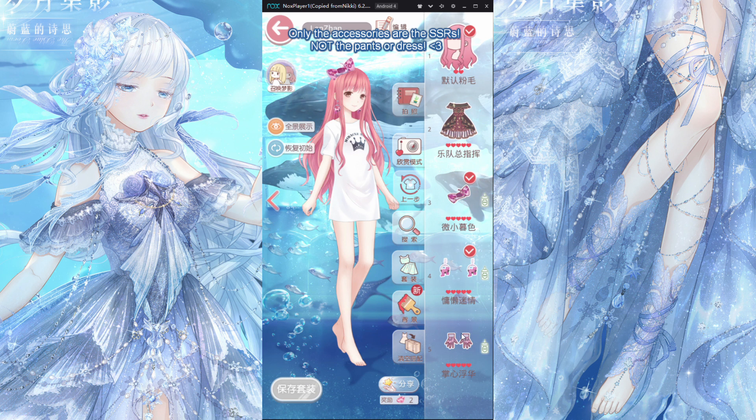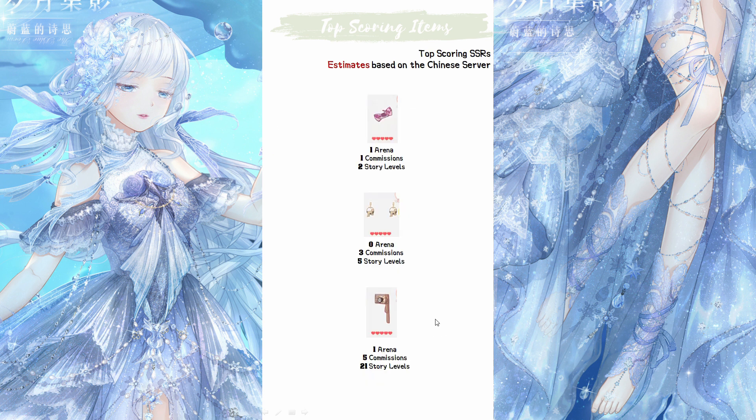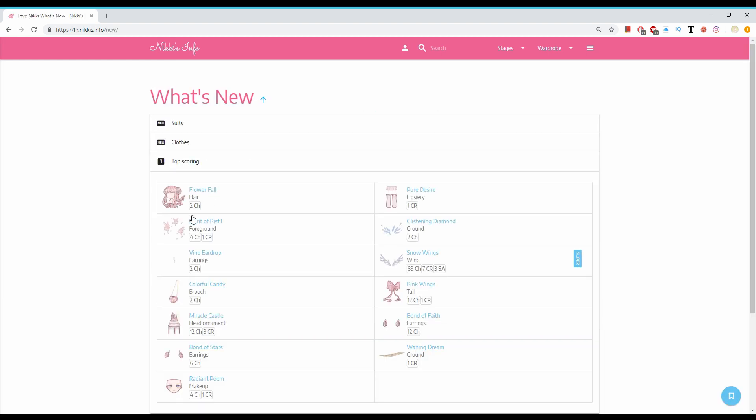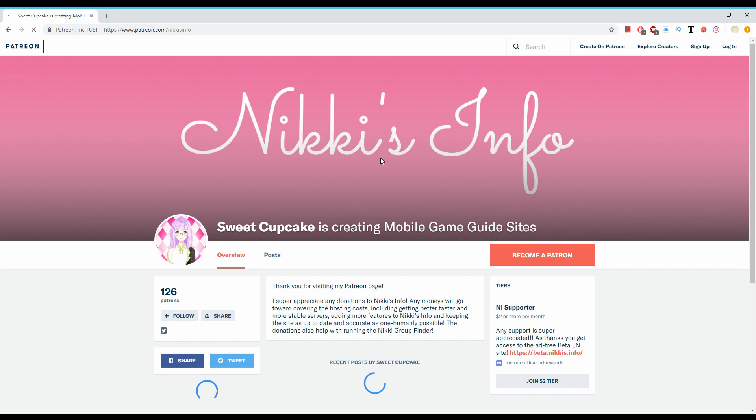Now let's talk about numbers and stats. I used the Chinese server to compile a rough estimate of the number of top scoring items in the main suits. The suits that come with the most expensive milestone actually have the least number of top scoring items, at least on the Chinese server. Even the SSR items are only okay in terms of stats, though one handheld is pretty awesome. Please note this is an estimate for early bird players. Once the website ln.nickies.info updates, I strongly recommend heading over there to check them out yourself. Shoutout and mad respect to SweetCupcake for creating and maintaining that insanely good website.